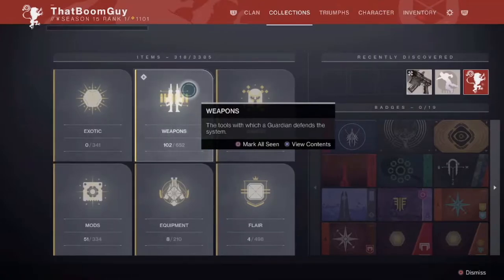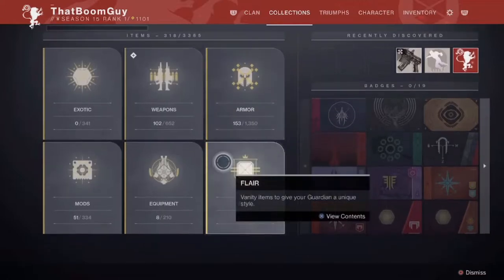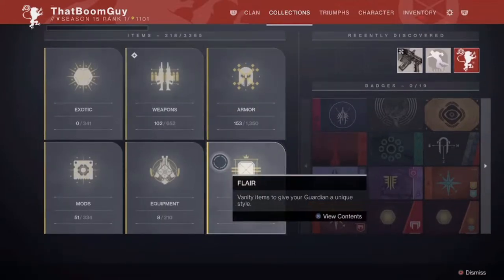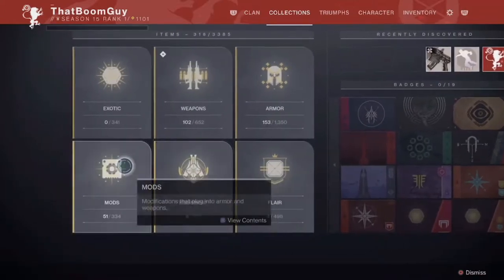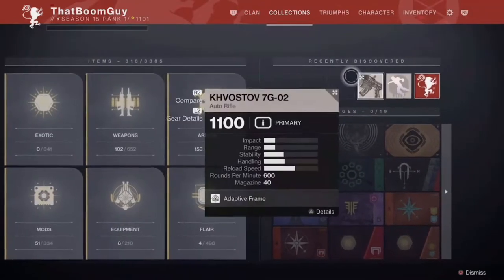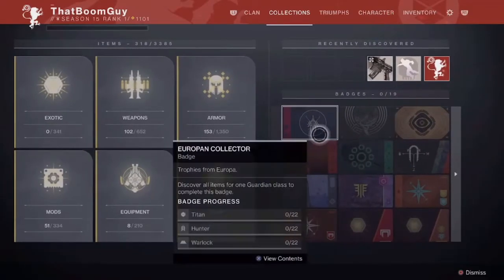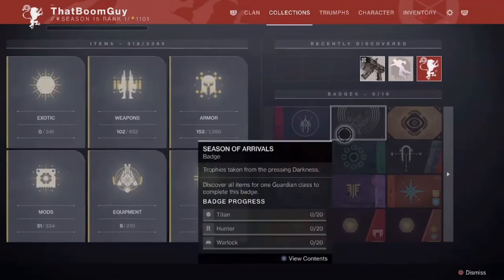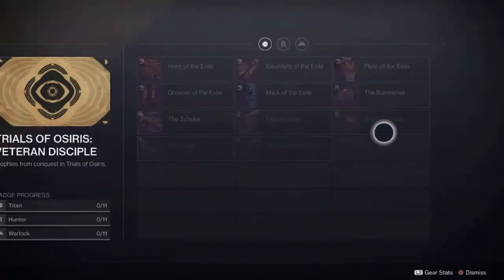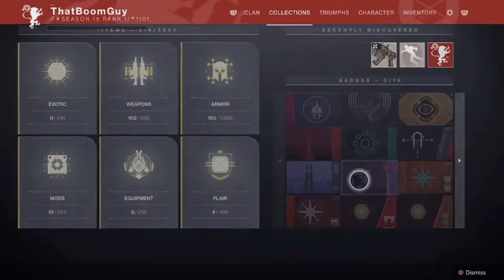You have your weapons, your armor, then your flair — which is your emblems, your shaders, your modifications. You have your equipment: your ghosts, your sparrow, your ships, and your mods. You also have your recently discovered — so if you want to check those and see what you recently got, it'll show up there. And you've got some badges. For example, we have Trials of Osiris here, and it shows you all of the things you require to get this badge, which sometimes are required for seals.